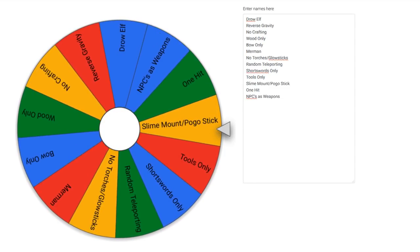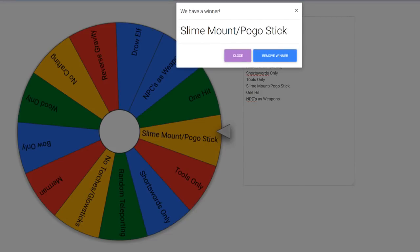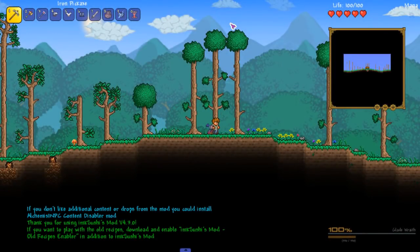Okay, it's gonna keep going - one hit, one hit! Slime mount slash pogo stick! So the one that went 'woo' is really excited. This challenge we're gonna use the slime mount and a pogo stick, which is from the Split mod, to do our damage and try to kill a boss with it. Let's hop into the stream - boom, bada bing, we're hopping into the world.